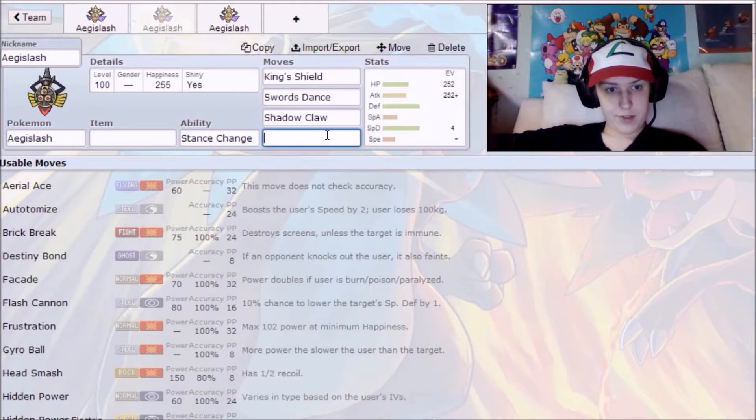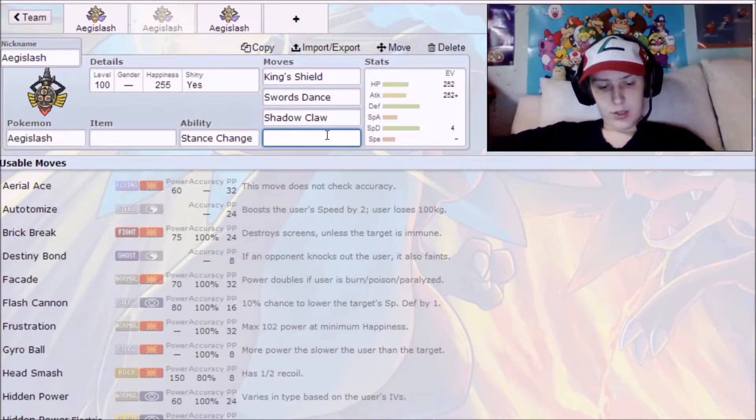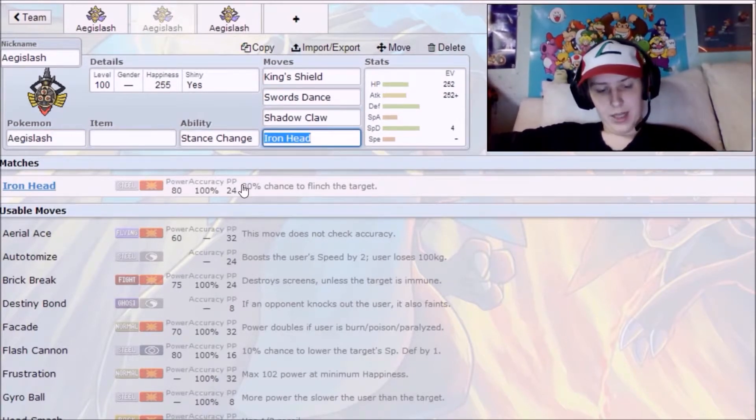As far as his Steel-type STAB options go, you have the choice of Iron Head, which is your more reliable option. It's got 80 base power and a nice 30% chance to flinch — that's pretty nice. It's your reliable physical Steel move option.